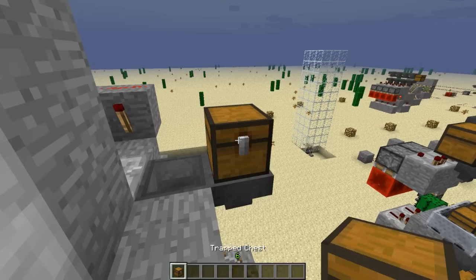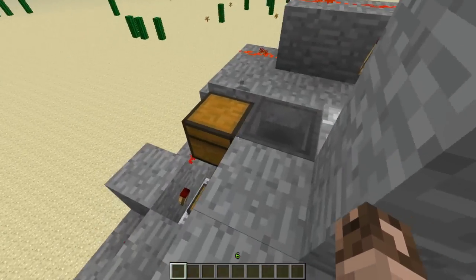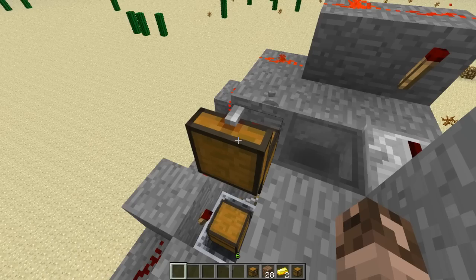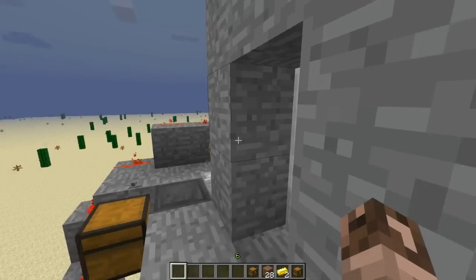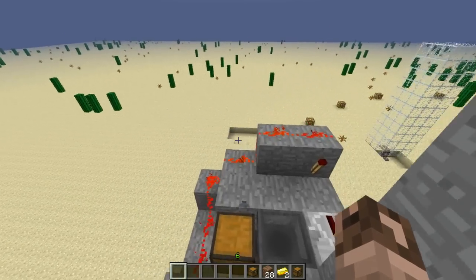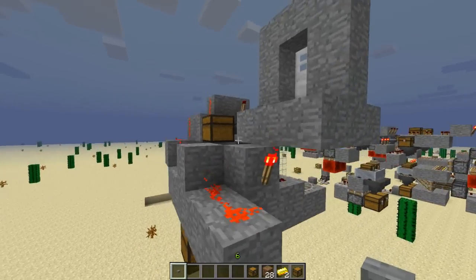One thing I forgot to mention: if you put items in this chest and they're not the required items — say I put a trap chest in there — all those items will then be pushed off into this secondary chest over here. So if you have this installed at your house with a code to get in and someone doesn't know the price, you get to keep all the good stuff.